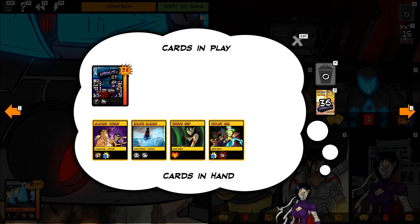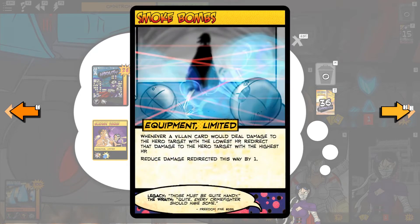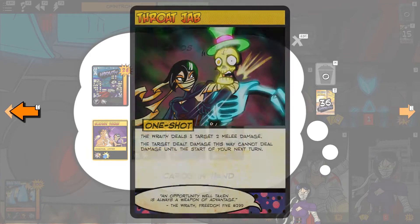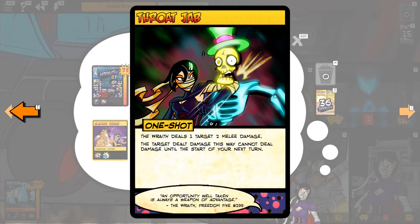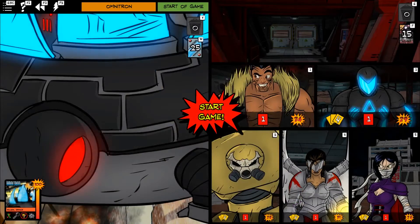Finally, the Wraith. We have Combat Stance, which will do damage to something that does her damage the first time each turn. Smoke Bombs will redirect damage from the lowest HP to the highest HP among hero targets. Suit Yourself lets her regain three HP, and Throat Jab will stop something from dealing damage — provided the Wraith manages to deal it damage. Okay, so that's our starting hand. Let's see what Omnitron's going to do.